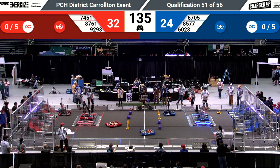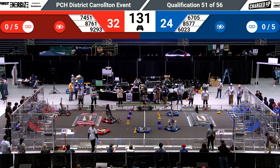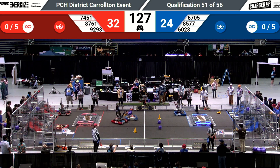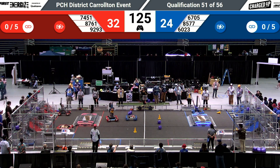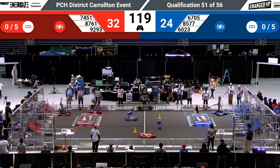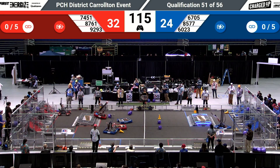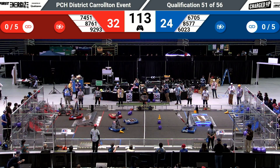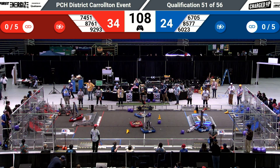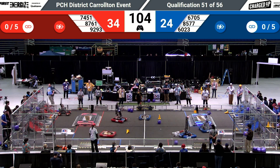Now that's the end of autonomous as the bots are now controlled by the human players. The human players have control, with 6705 picking up a cone and dropping it on the field. 7451, the Avenger Robotics team, moves into the community with a cone. Blocked on one side, they take a detour and travel across the charging station into the grid, dropping the cone in the low portion of the outer grid — that's worth two points.